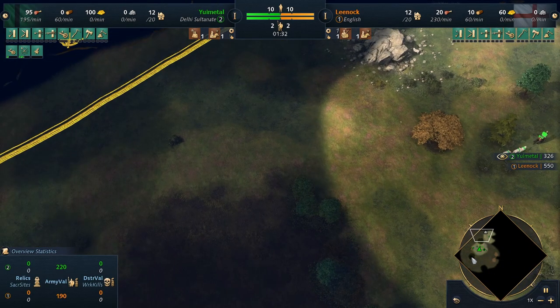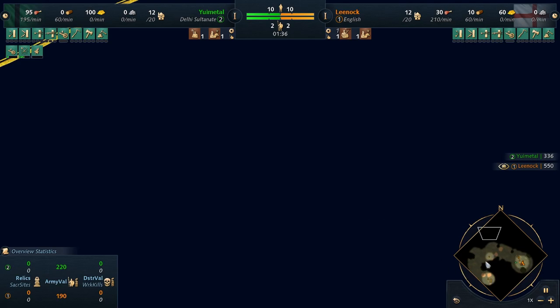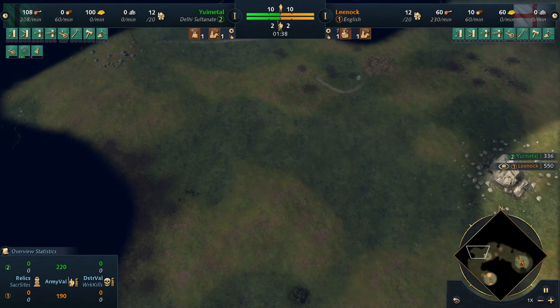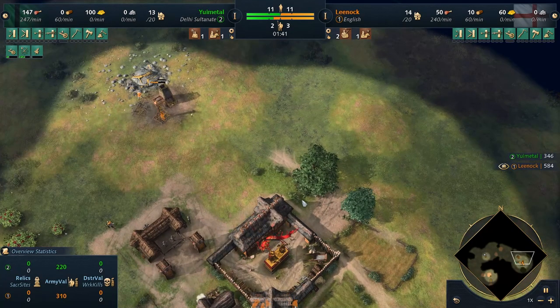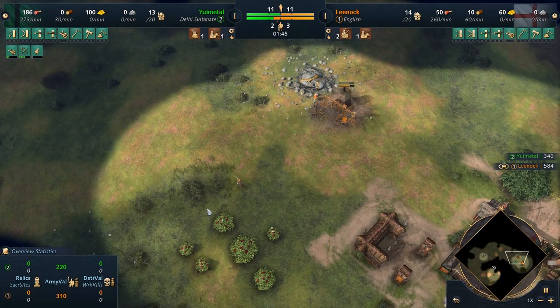In fact, Yui went for a very condensed scouting. And there's a big lesson in that — in the importance of what happened here. Leenok immediately just darted across the map, and this is something that everyone should take note of if you want to make these type of men-at-arms plays.